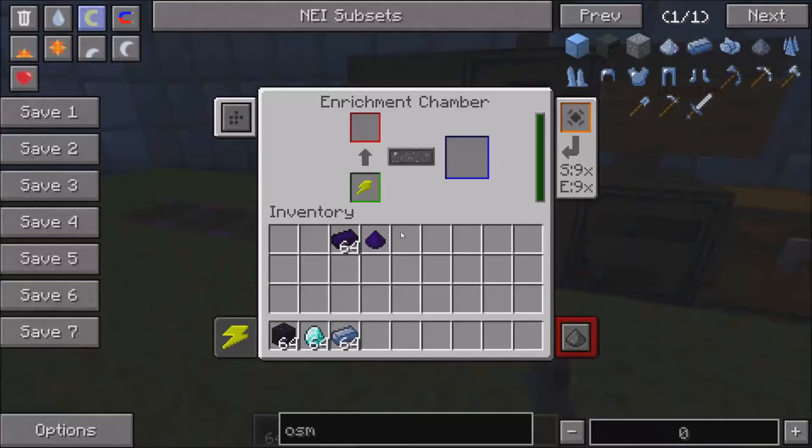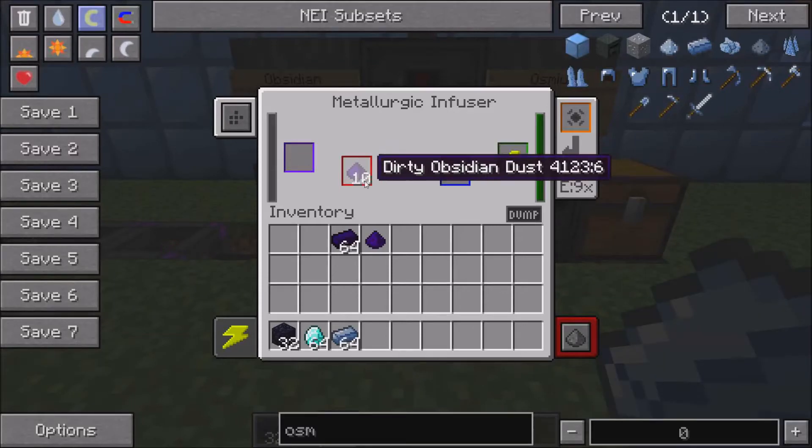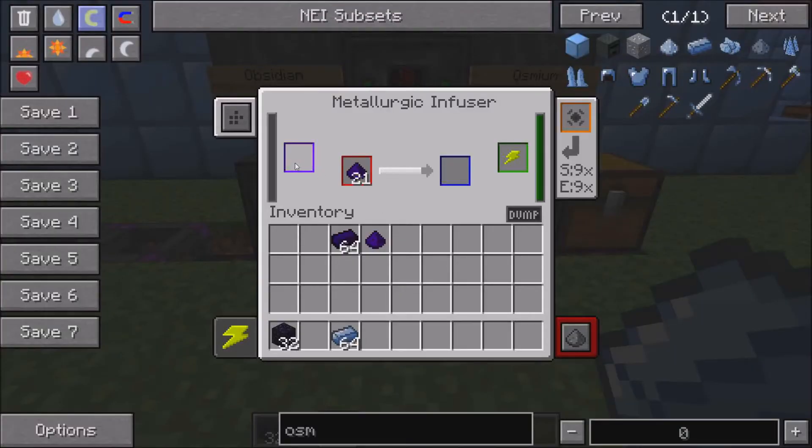To get started, you put obsidian in the enrichment chamber. The enrichment chamber turns the obsidian into dirty obsidian dust. You put diamonds into the crusher, and the crusher turns the diamonds into diamond dust.